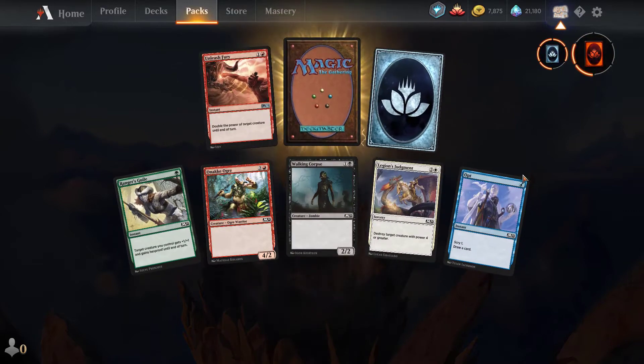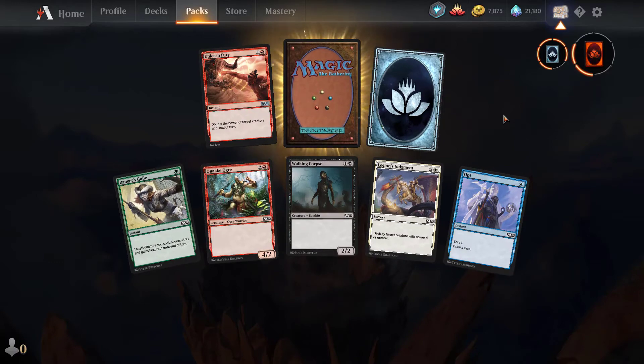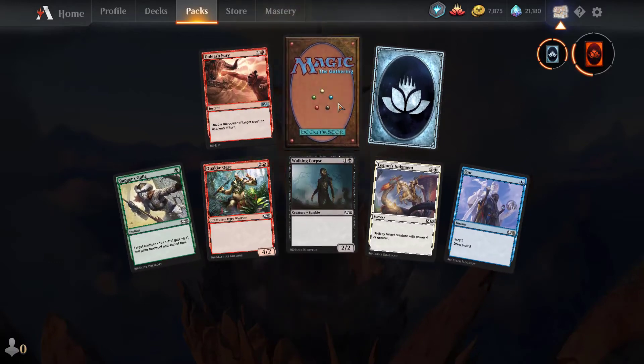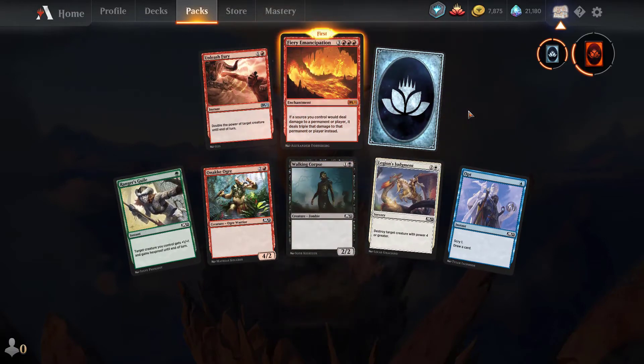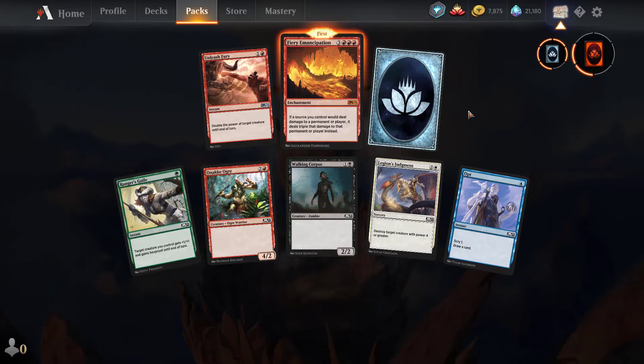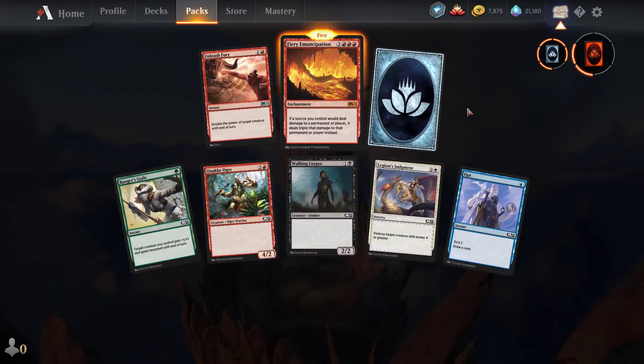I've got the Core 2021 set, making a little bit of way towards getting this mythic rare. Not a lot of great stuff, but okay — Fiery Emancipation: six mana, triple red. If a source you control deals damage to a permanent or player, it deals triple that damage instead.